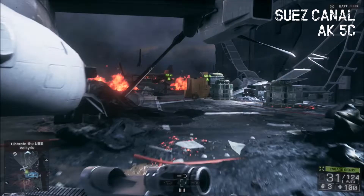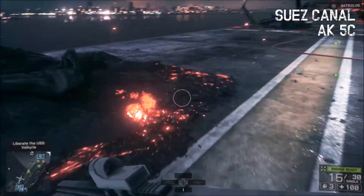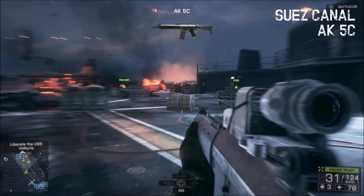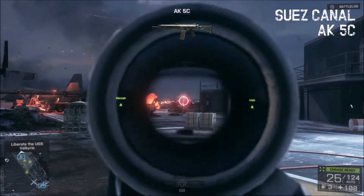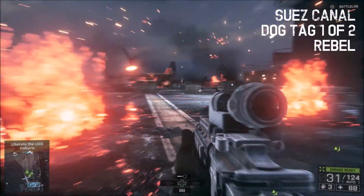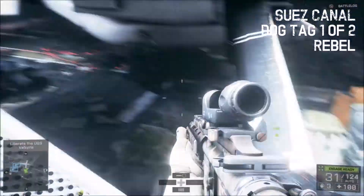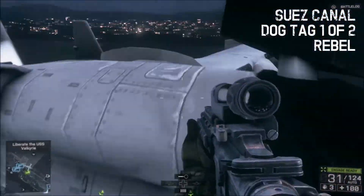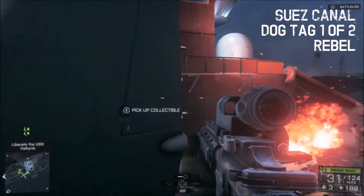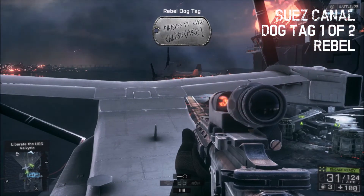For the AK5C on Suez Canal — just three collectibles here — we're gonna go past the burnt-out Osprey, go in front of these flames, and right there's the AK5C. It's not a bad gun, however people tend to spam it online. Dog tag number one of two: we're gonna climb up this ramp, jump on the propeller of the downed Osprey, climb on top of the engine, go down here, take a left, and on the wing right here is the collectible.